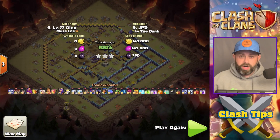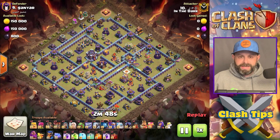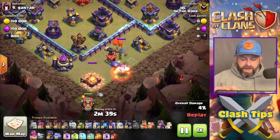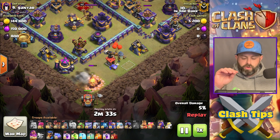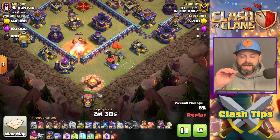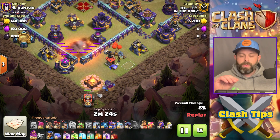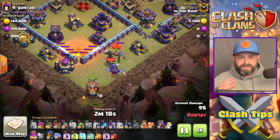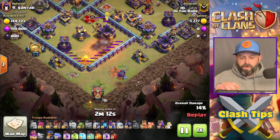Our fourth attack is once again from JPD, and this base checks off all the boxes: centralized Town Hall, Warden Walk on one side, Flame Flinger on the other. He decided to distract that Mortar with just a few Barbs. Make sure you test for Traps and Teslas — you can do that with just a few Barbs. Here comes the Yeti down — this is exactly the same way every single time, a little creative depending on the base, but that Yeti goes down to protect the Flame Flinger from the Mortar.